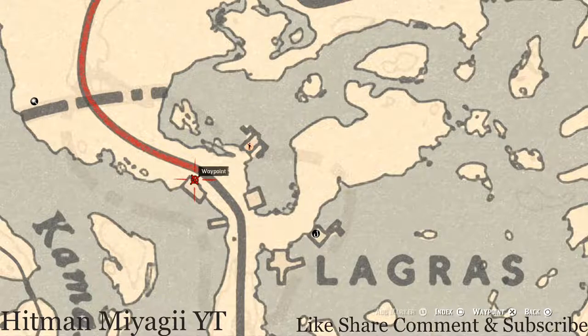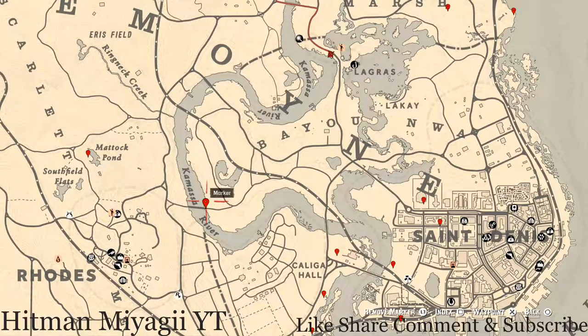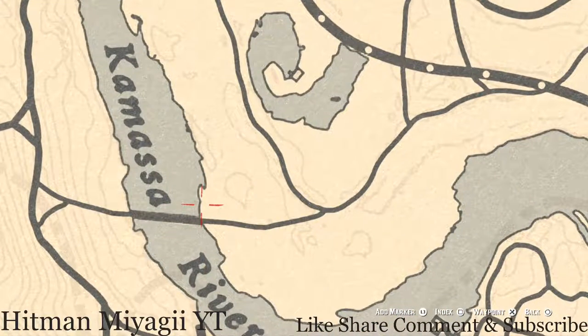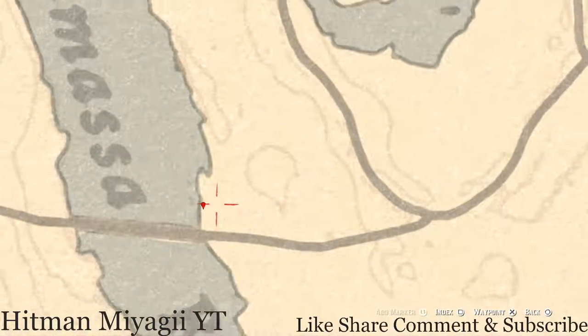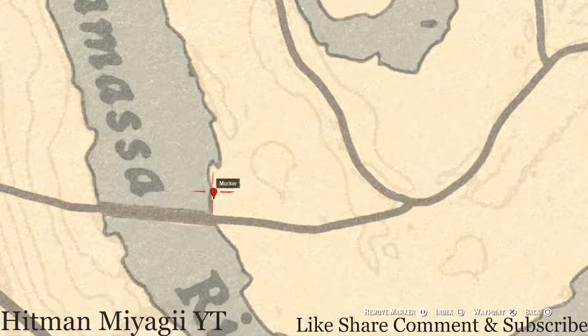Going over to our next marker, closer to the shoreline right here at this location — pull out your metal detector and what you will dig up is another fossil. As with the other one, it's randomized and I cannot tell you what it is.